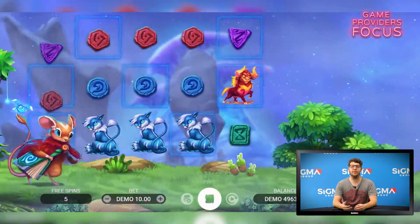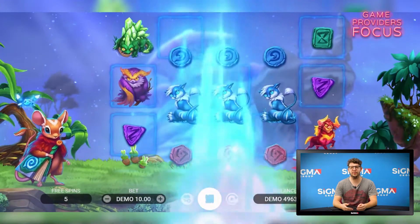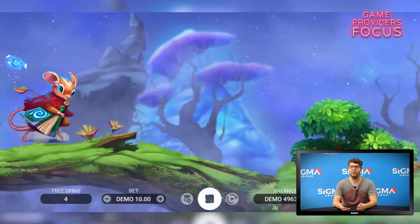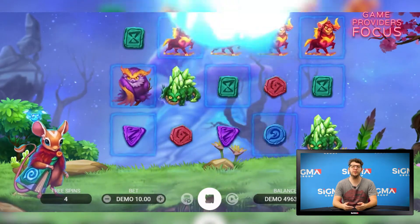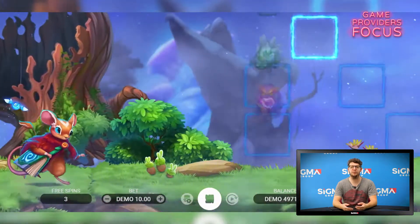The game has 10 pay lines, paying both left to right and right to left. Three spins trigger when the forest inhabitant finds a scroll as they travel across the forest. The goal of the three spins is to complete a pattern that is present, and completing areas of the pattern is down to having winning symbols.